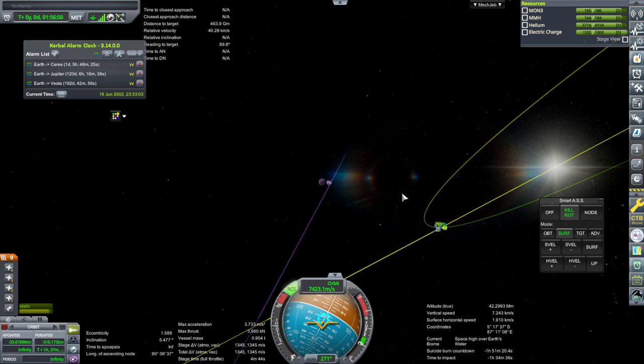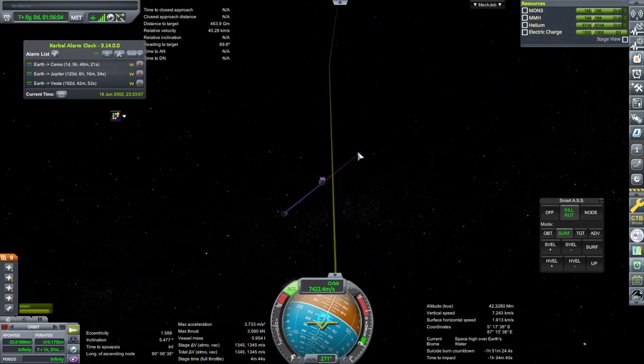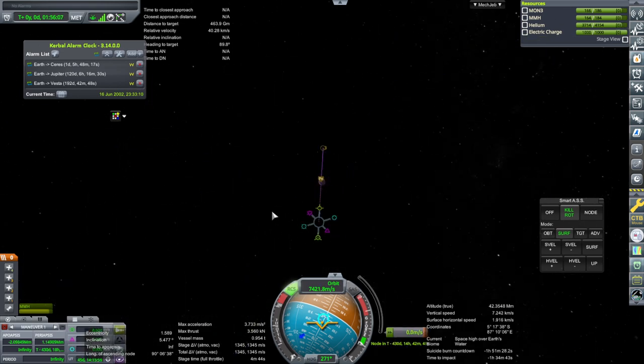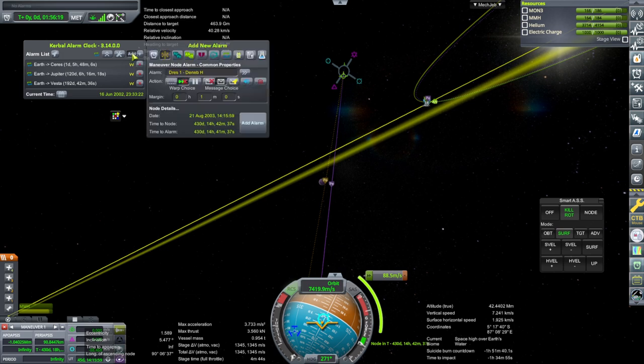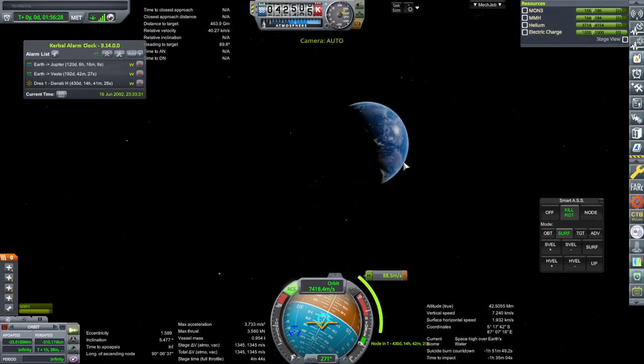We've got periapsis. We've got 1,345 m/s to correct things once we get there, so let's just do it when we get there. We're not doing anything else with that delta-V — we've got plenty. So we'll have an actual maneuver there, and we'll add that alarm. This is on its way to Ceres, and that's all for that window.